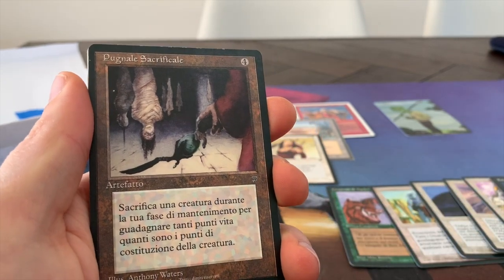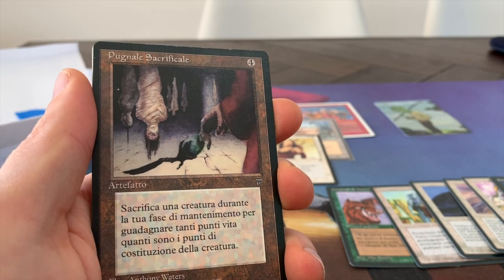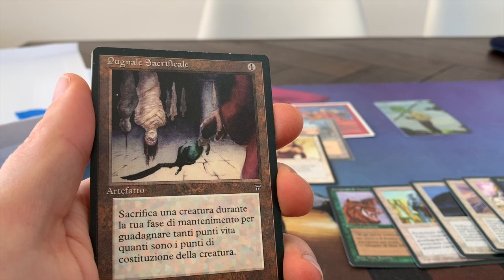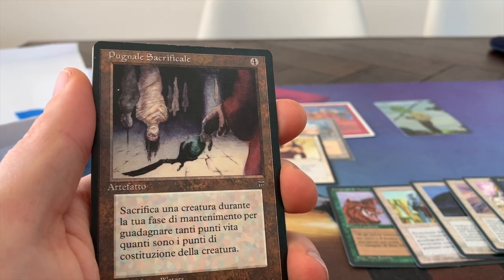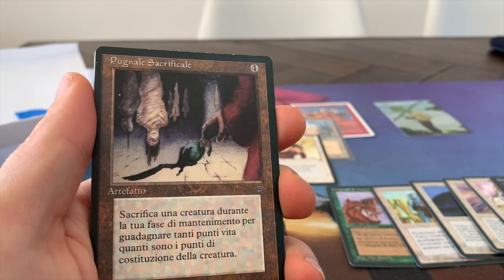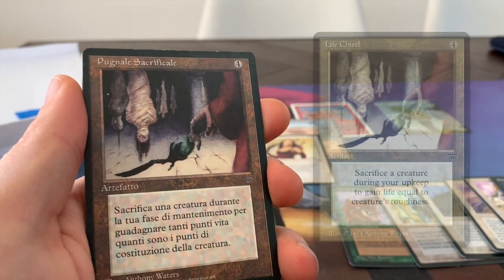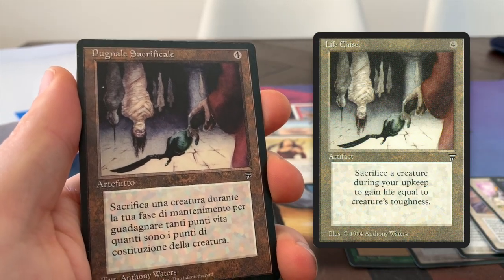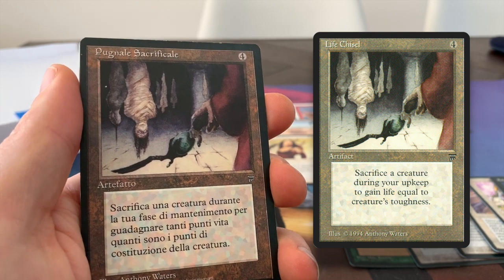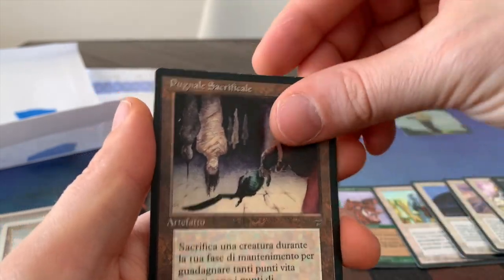During your upkeep, you can sacrifice any amount of creatures that you control, and then you gain life equal to their toughness. That's where the comparison comes with Diamond Valley. Diamond Valley being impossible to acquire in the current market, this is a nice alternative. Of course, the problem is you can only use it during your upkeep. The upside is you can use it on multiple creatures at a time. So you never know — if that's relevant, that's what you can do with this one.